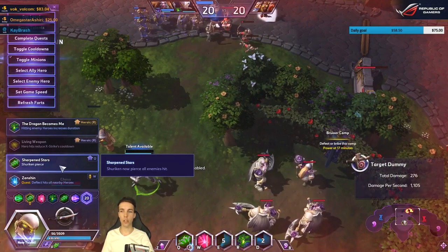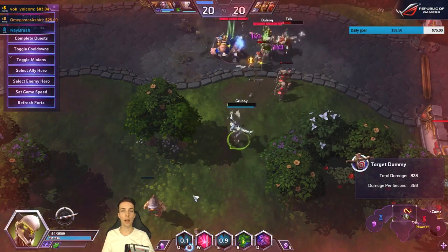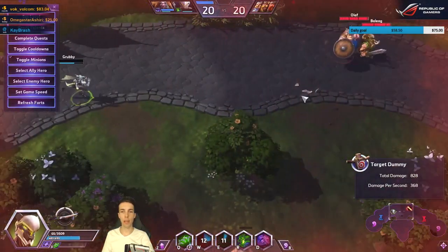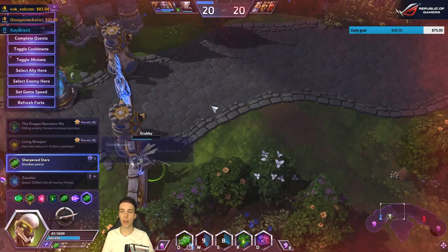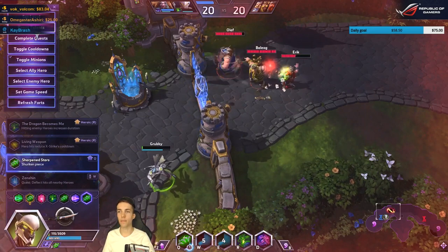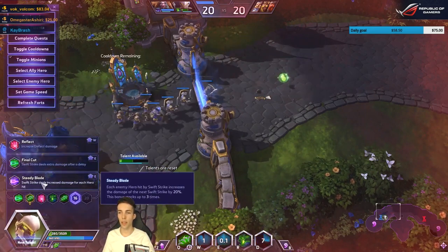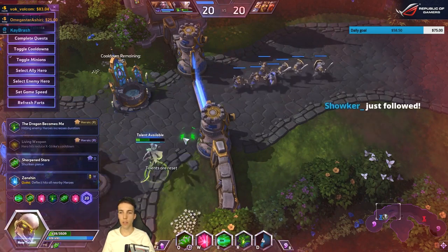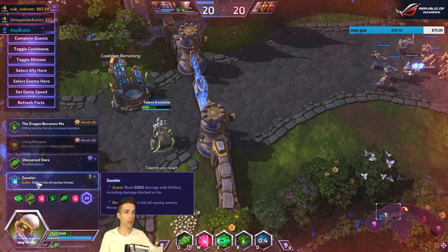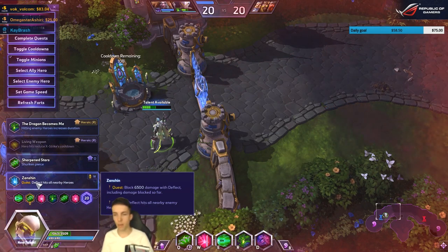Sharpened Stars works as you'd expect — it's very strong, you can fire a lot of shurikens and they go through everything. The other level 20 option is Zanshin: block a total of 6,500 damage with Deflect across the entire game, and Deflect will then hit all nearby enemy heroes.